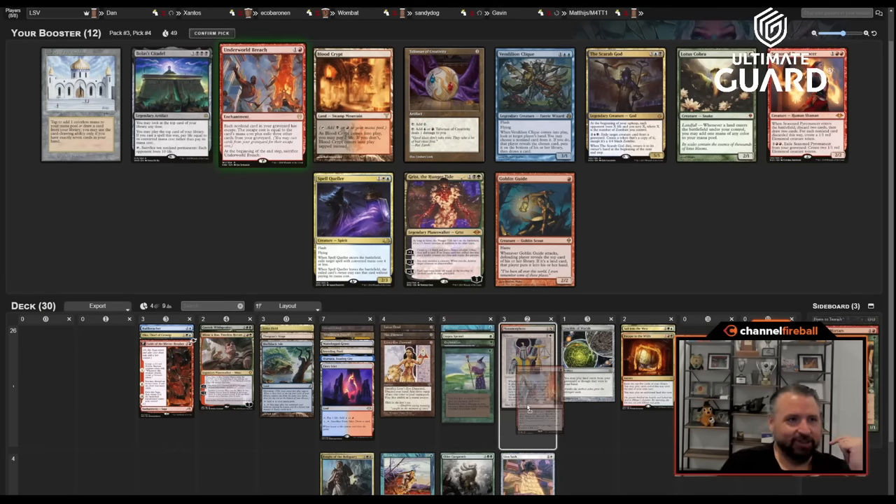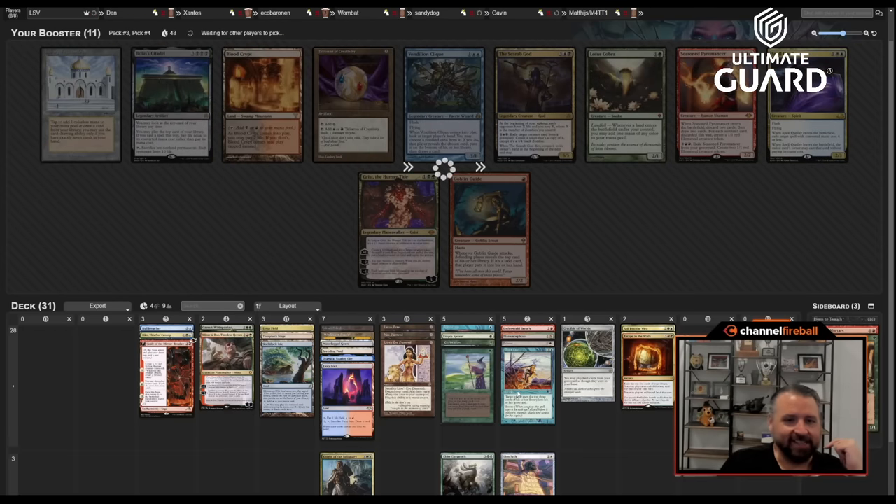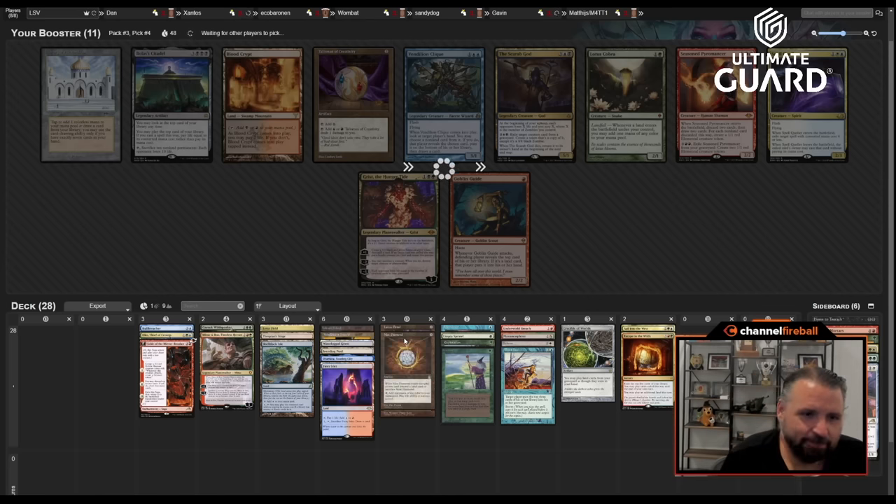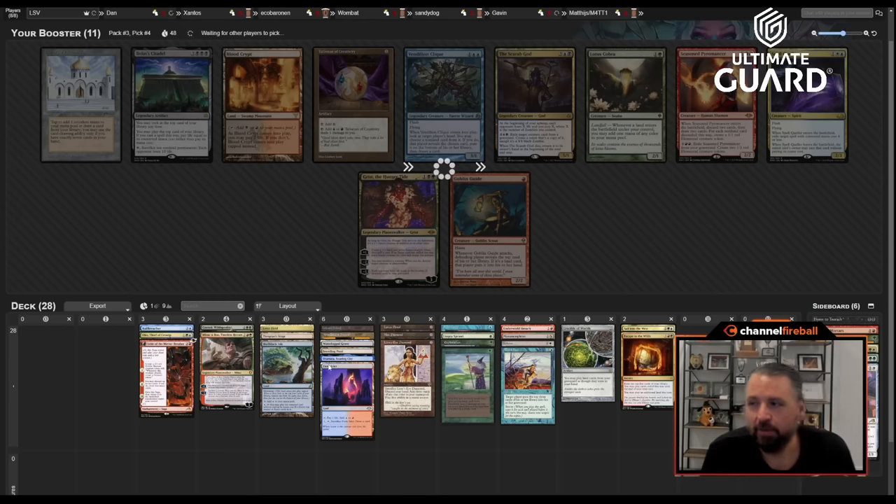This deck is a banger now! What we really want is some more draw-sevens — Wheel of Fortune or Time Twister would be amazing. Getting a pack to wheel Brain Freeze and then getting Underworld Breach pick four, pack three — very spicy. This is 21 lands right now, maybe a little high. Maybe a wheel on Frantic Search, though I don't think that's super likely.